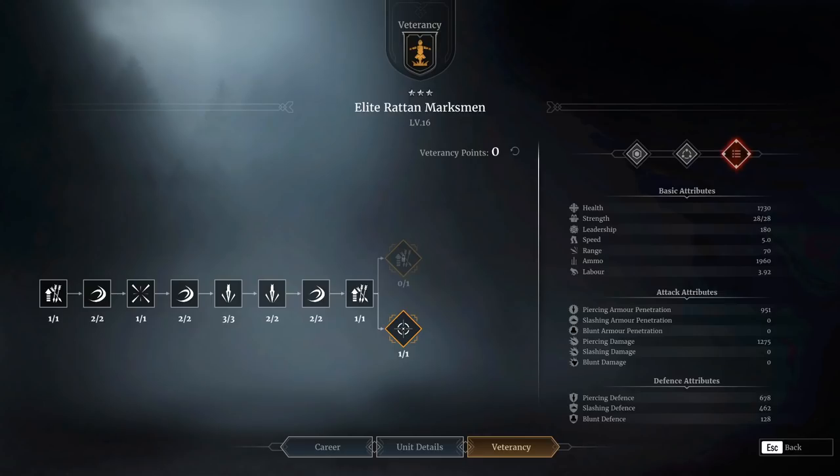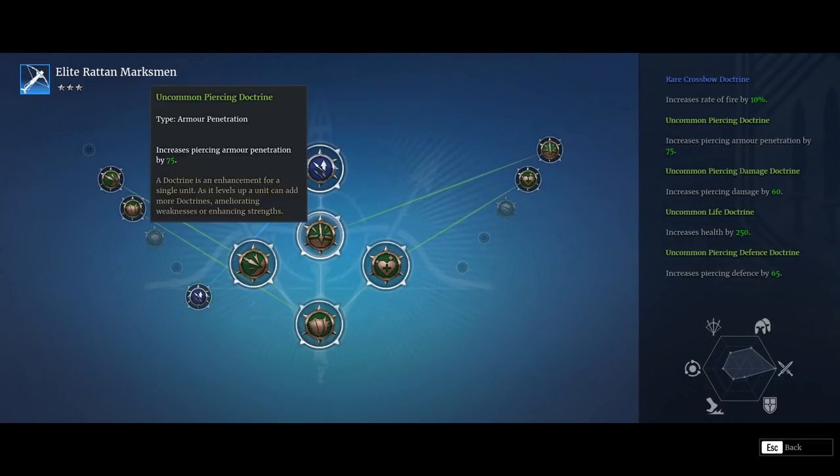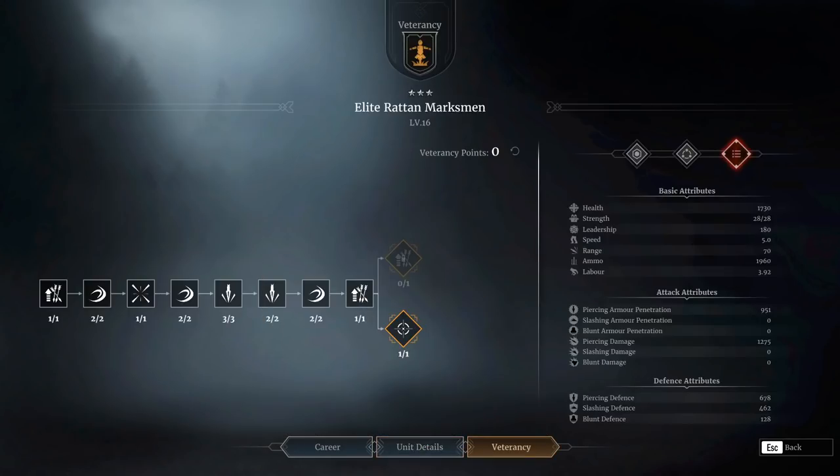There are kind of two reasons for it. Their actual base piercing damage isn't that bad at 1275, but it's the arm penetration that lets them down - 951, and that's 951 with the plus 75 doctrine. That's just not enough. Realistically that's not going to be penetrating anything beyond light armoured units, so it's basically going to hit its minimum damage of about 100 when it doesn't penetrate at all. Even firing five bolts a second, 100 damage is no great shakes, and with most units now being fairly fireproof, setting things on fire isn't going to happen super quickly.